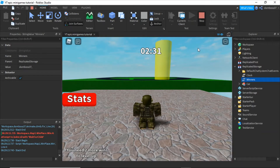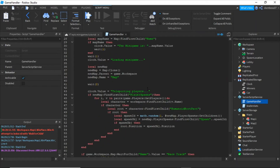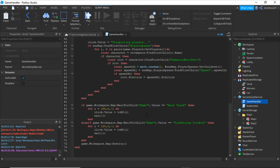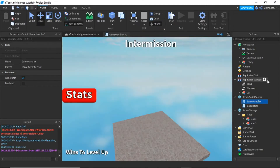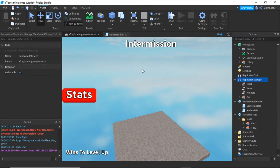Now what we are going to do is open up the game handler script. Before we do anything, let's go inside Replicated Storage and insert an int value. Rename it to 'NumOfWinners' and set the value to zero, because it won't work otherwise.